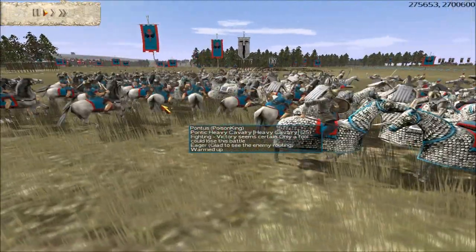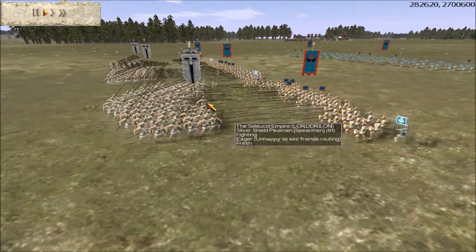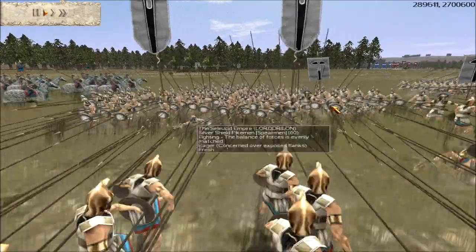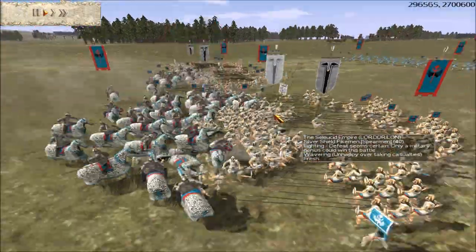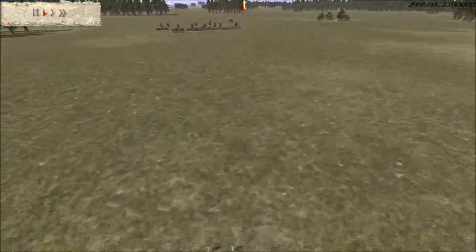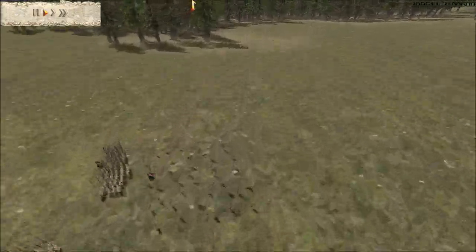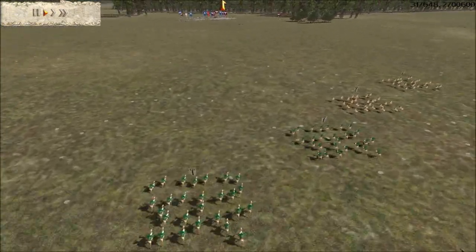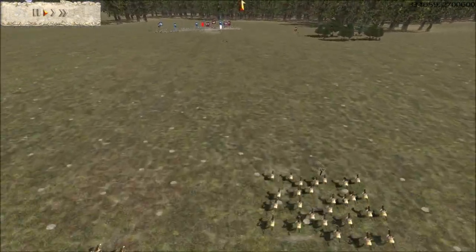I'm going to outflank with my Pontic Heavy Cav. And just like that, his cataphracts go bye-bye. These silver shields are pretty good, but since they're not upgraded and since my bronze shields are, my guys can take him out in a stand-up fight. But I'm not going to chance it — I'm going to send in my Cappadocians, who just won their battle, to help expedite killing this guy's phalanx troops. Meanwhile, you can see Macedon is marching towards me from behind, because he did not want to fight the rebels who were also not engaged.